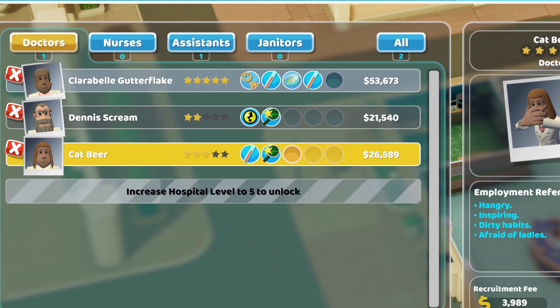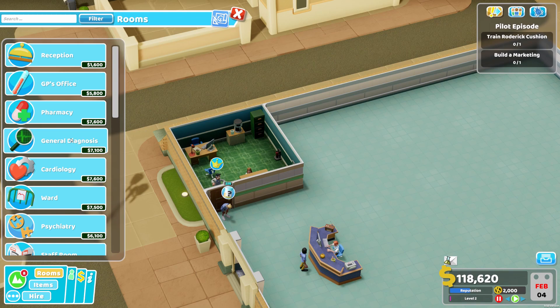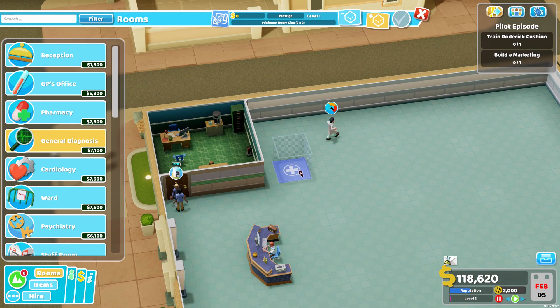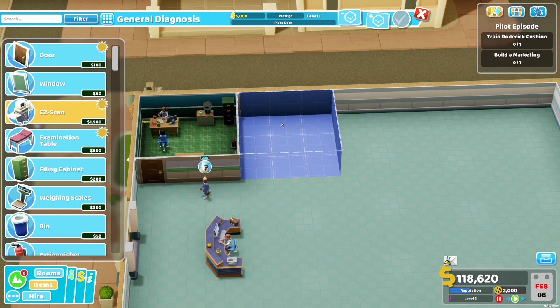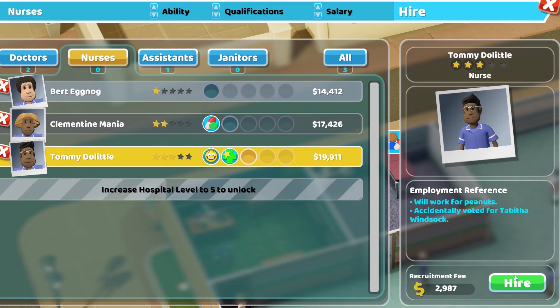Mrs. Cat Beer - let's hire you and throw you into that room, make sure that doctor doesn't do anything. We need further diagnosis for this little patient, so let's build a general diagnosis room with the easy scan and the examination table, filing cabinet, extinguisher - all the stuff you are used to. Let's build the room and hire a nurse.